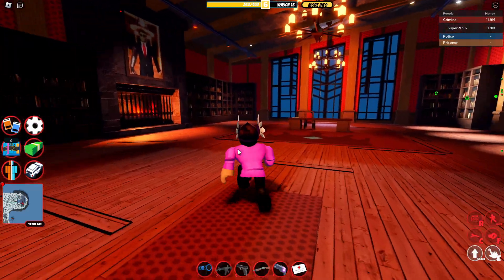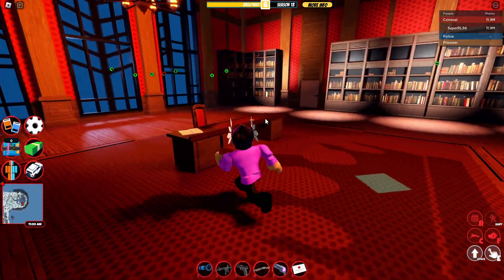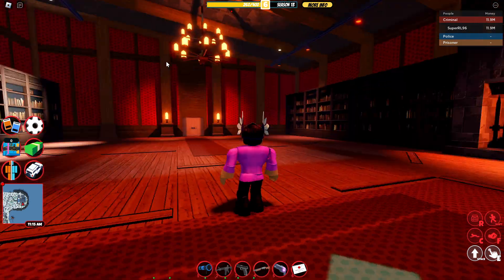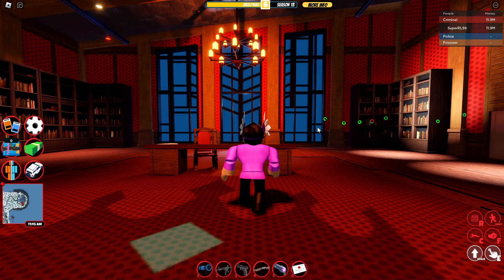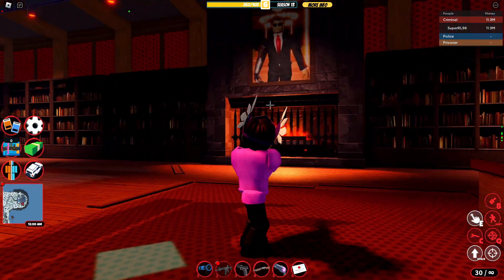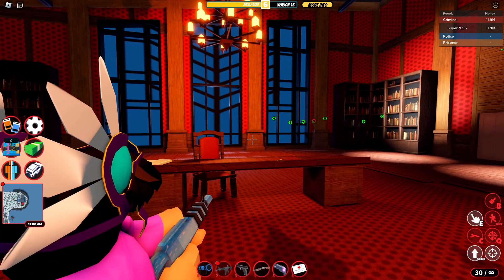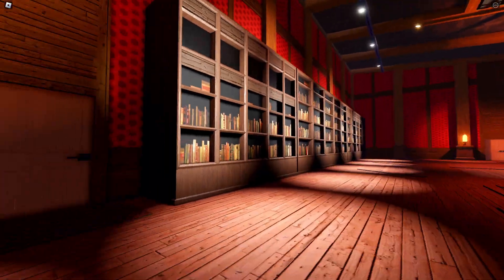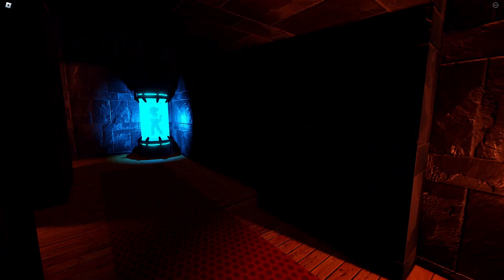This next one is kind of weird — if you stay in the boss battle area for a long time and don't do anything, the robbery will close and you'll actually get trapped in here. What makes it even weirder is the CEO isn't even here anymore for some reason.